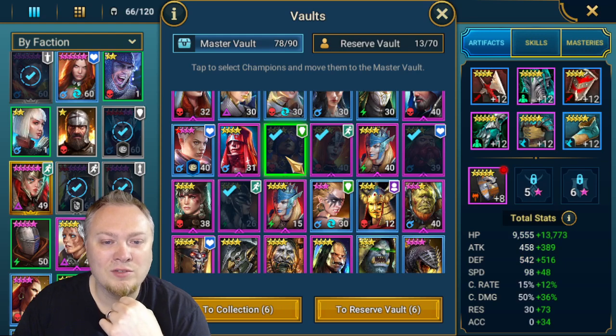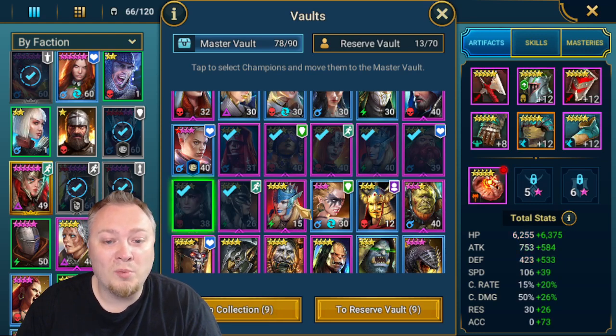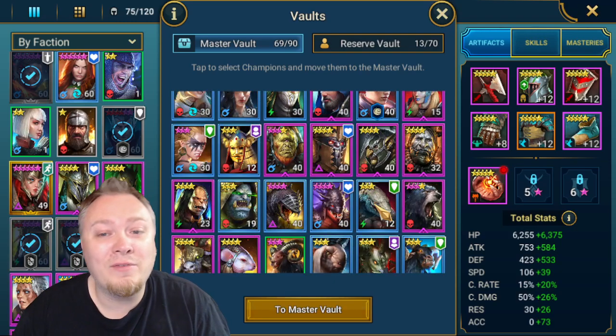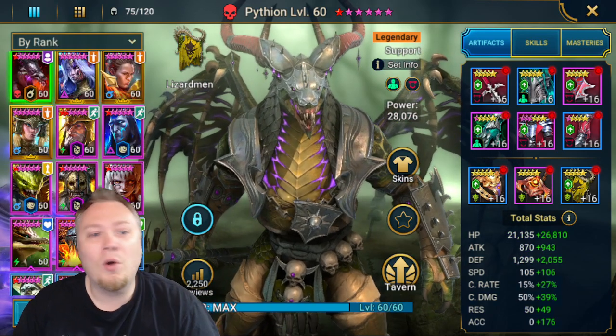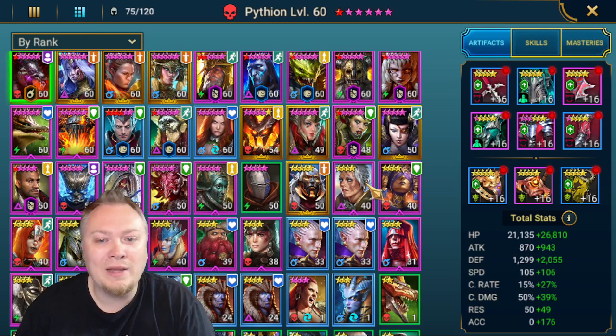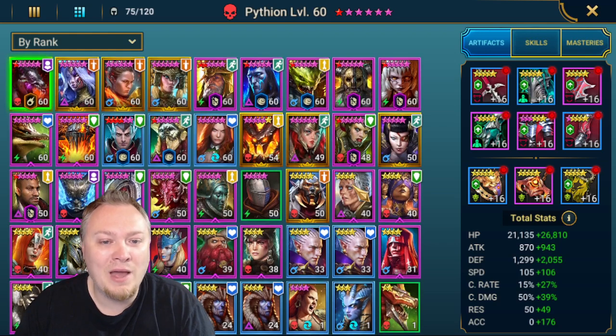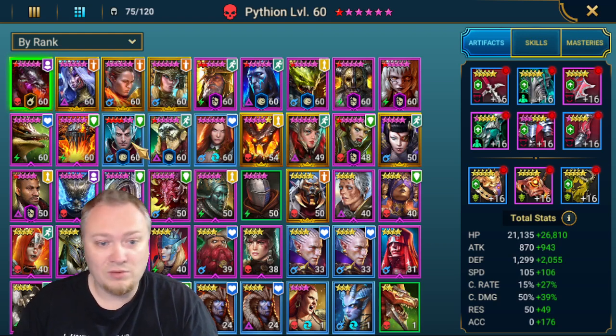I want to consider all of my options for Barbarians. It's definitely not this Woad Painted - I don't need 2 Woad Painteds, and I don't think it's either of the Rares. But I do have a War Maiden out there as well. I don't think any of those are going to change who our teams are. I don't think any of these level 40s are going to do anything - not that I have the means to level them up right now anyway.